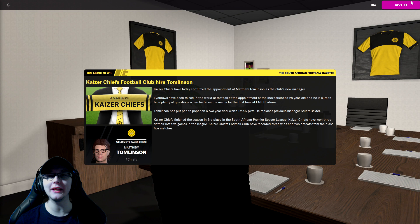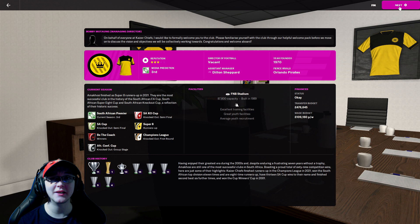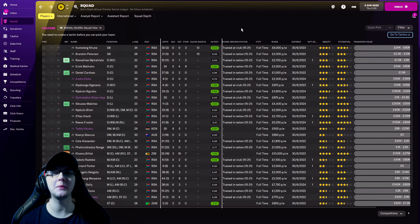We are back in the game to have a little look at our squad. We are a three star reputation team and the media expects us to finish second. The club was founded in 1970, with a fierce rivalry with Orlando Pirates. We have no director of football but we do have an assistant manager in Dylan Shepherd. Our transfer budget for this season is 476,645 - a rather weird amount - and our wage budget is 109,116. We're joining the team a day after the season ended, which is the best time to look at how things went and decide who to bring in.